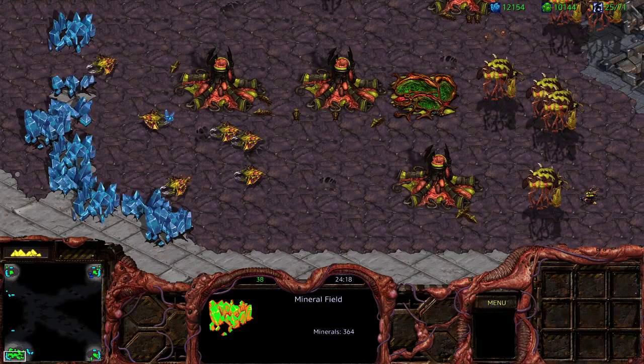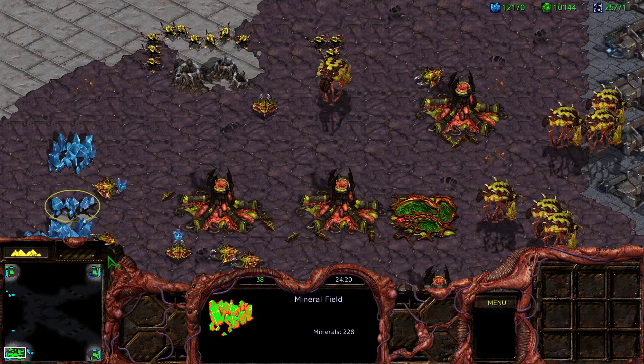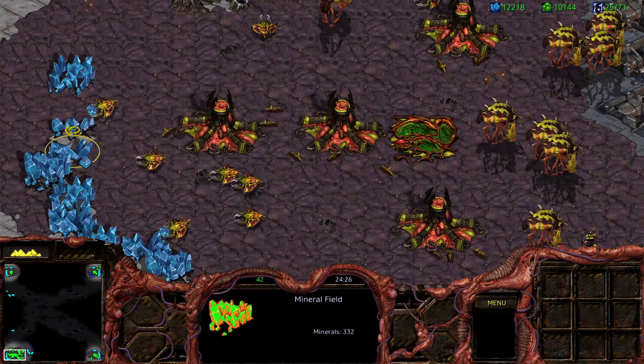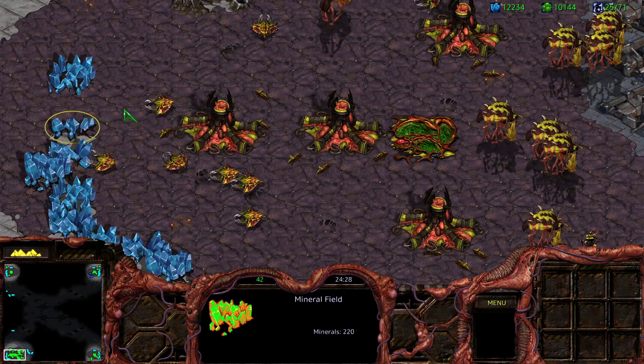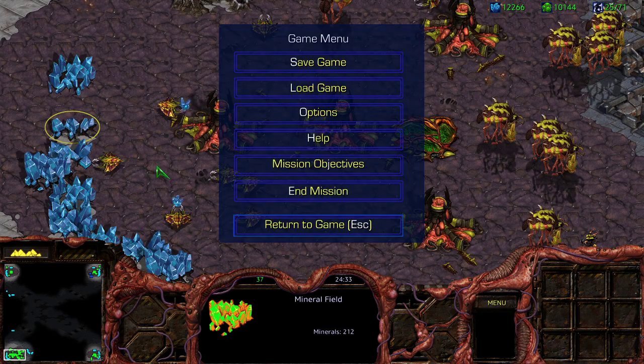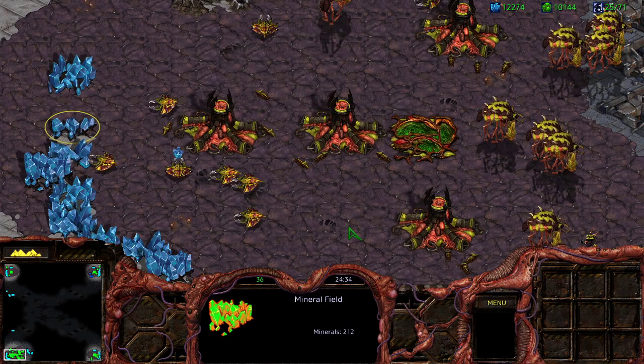Hello, Valk here again. I wanted to make a quick video on everything to do with worker mining. Specifically, this one is more related to Zerg. Part of the reason for that is mining efficiency matters the most for Zerg because they have the fewest workers per patch, and that means that being efficient about your mining is pretty important.